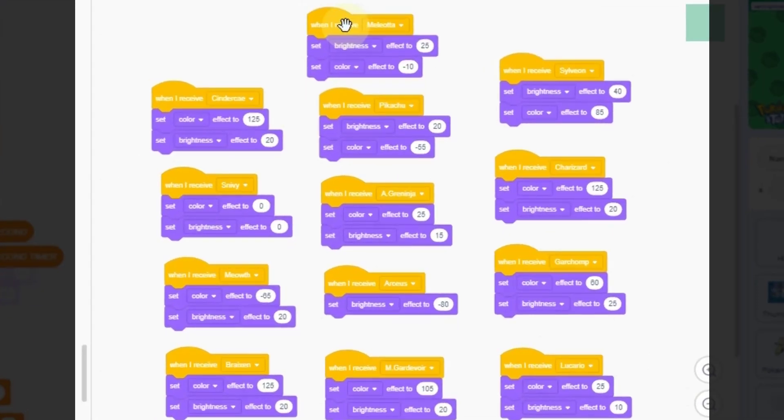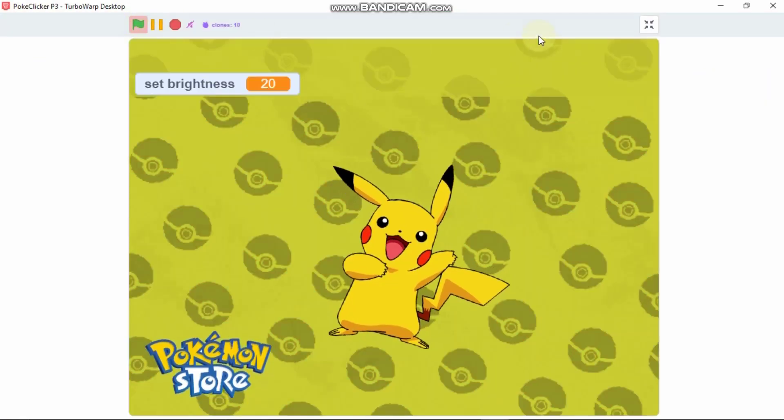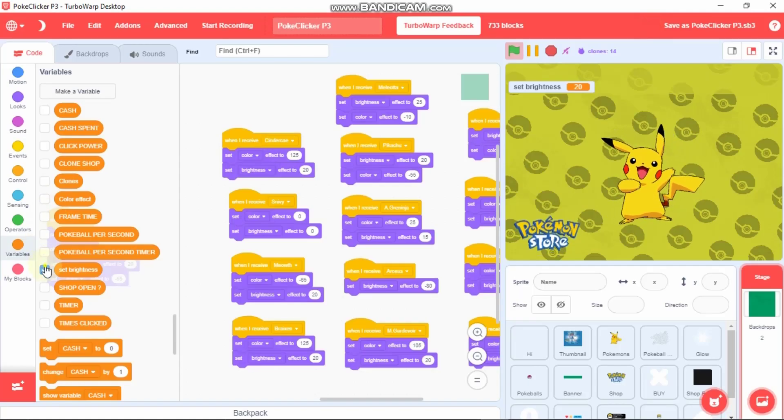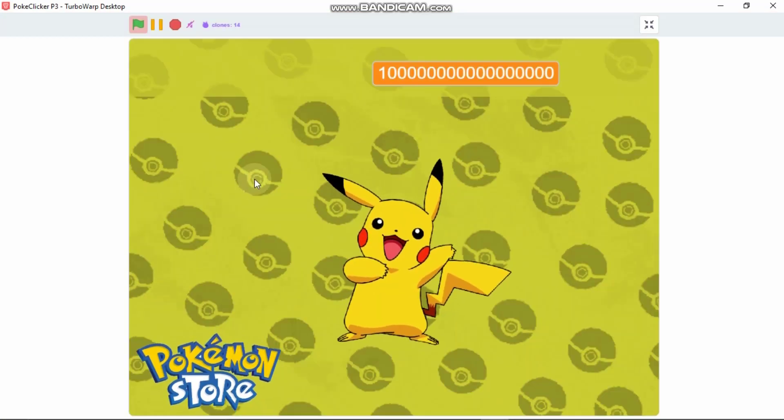These are all the color and brightness values for all of our Pokemons. Now let's test it. I'll hide the set brightness variable and show our cache. Click this set cache variable and now we could test it.